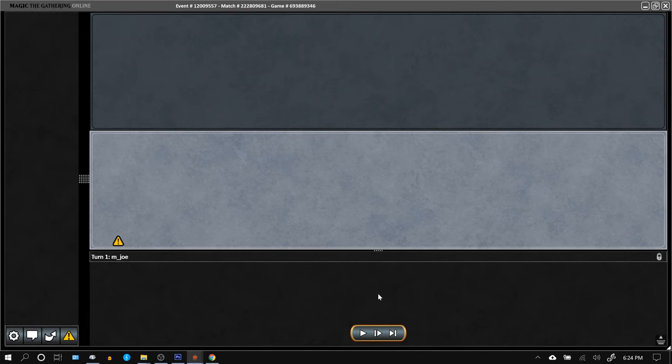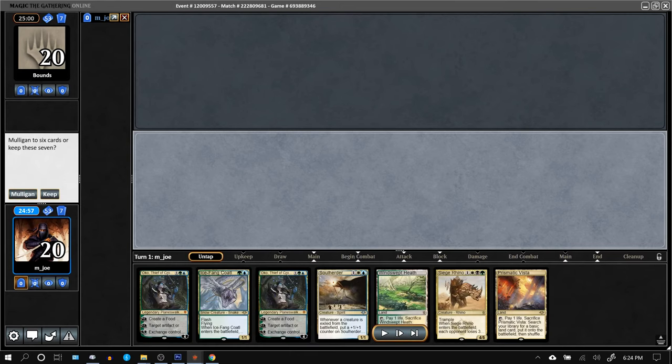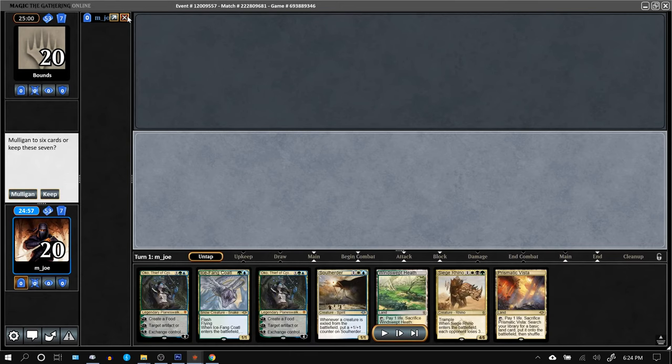I'm here with the 8th Q that I've played so far with this 4-color Soul Herder deck. I'm on the play, and this hand is lovely.